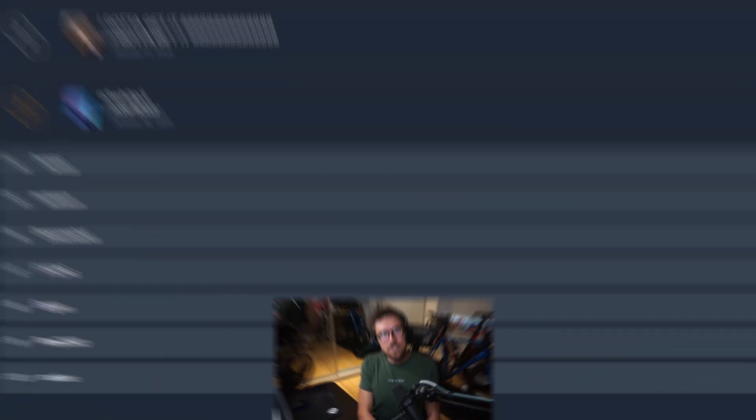Another super cool thing about Crossfire is the fact that there are universal leaderboards. So instead of only competing against yourself, if you want to be a little bit more competitive, you can also check out what the best of the best are doing. Each Crossfire arena will have a leaderboard of the 10 best times ever set. On Inferno right here, I have the 9th best time, and Twist from FaZe Clan is the 4th fastest ever — and I want to beat that. So it's a great way of motivating yourself; you can compete against yourself or against some of the best players in the world.